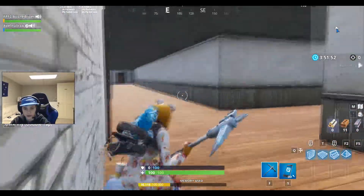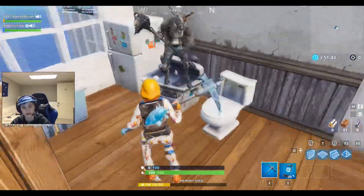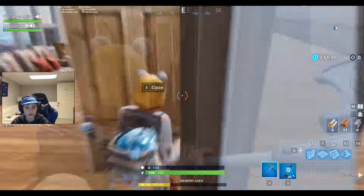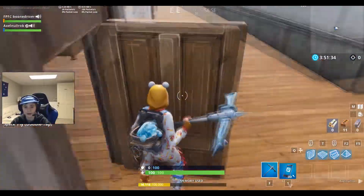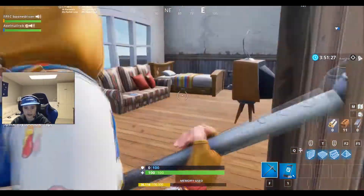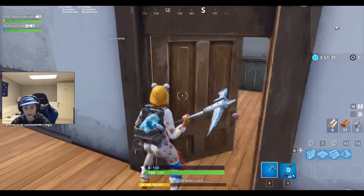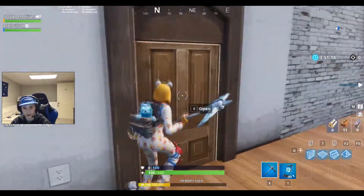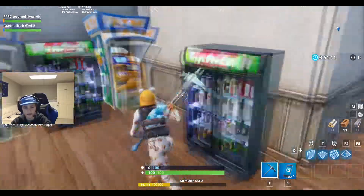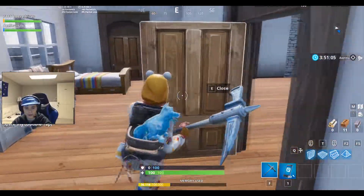These are the studio apartments. Every single room is decorated with bedding, couch, TV, toilet, stove, fridge, and kitchen. Time-wise this has taken us probably four or five weeks. We started with a team of 12 people, but me and my friend have been the main people grinding this place. Right here there are ATMs and some vending machines, and over here is a Snobby Shores-style bathroom.